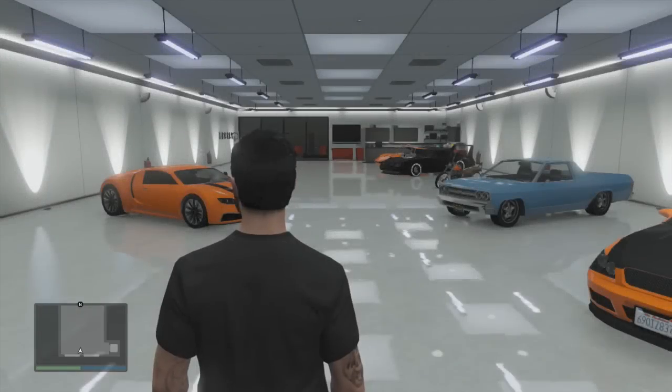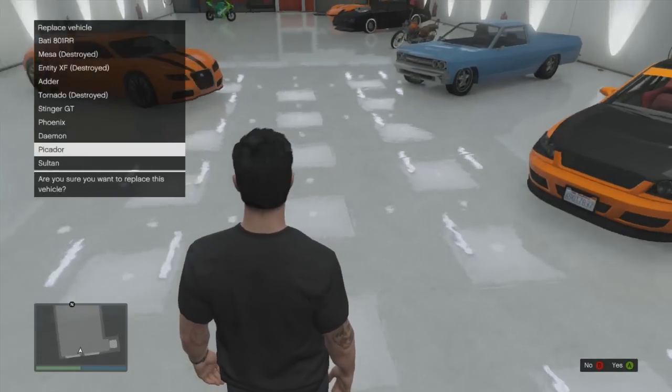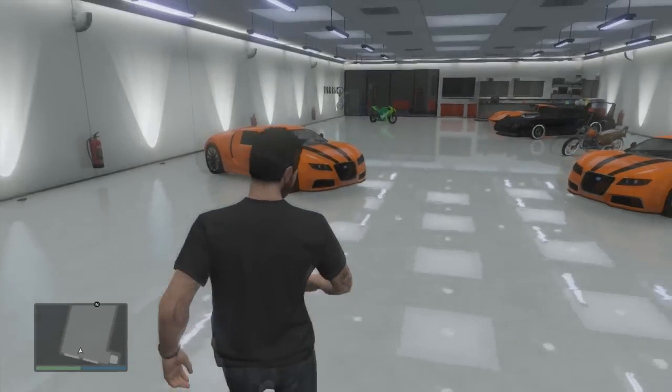It should now ask you to replace a vehicle. Make sure you can see where your original Adder was and see the vehicle that you're going to be replacing, so you can tell which one is which. As you can see here, the original is on the left for me and the duplication is on the right.